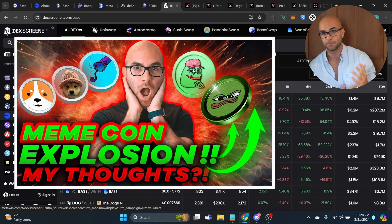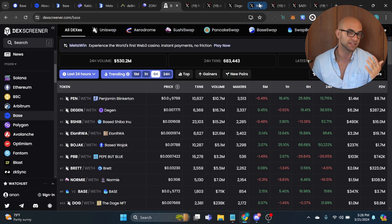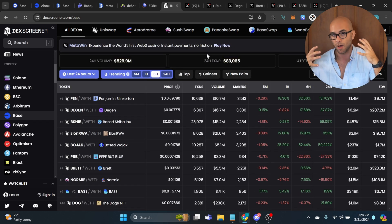The meme coins have been going on crazy runs, very similar to what's been going on in Solana. Over this past month, there have been people that have made a crazy amount of money getting into these Base meme coins early. One of the best ways to find these different meme coins is DexScreener — on the left-hand side you can simply select Base as your main blockchain and see all the different pairs coming out, top gainers, and trending tokens.